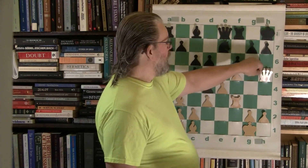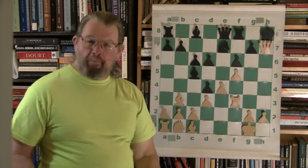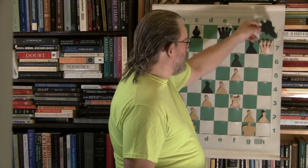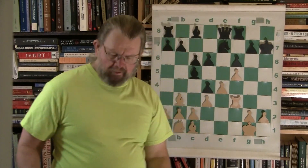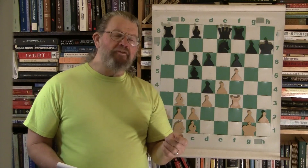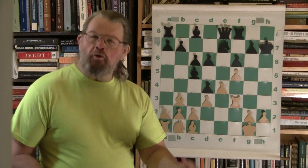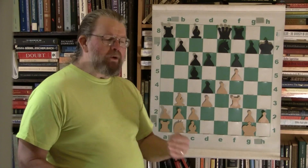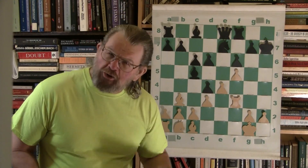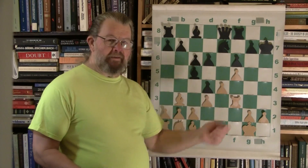And sure enough — kablam! Fantastic move, because it opens up the H file. It also bumps the king out in the open, if just briefly, which means that if white can find enough forcing moves, white will maintain the initiative, which will help him put his pieces and pawns in better coordination to checkmate the black king.